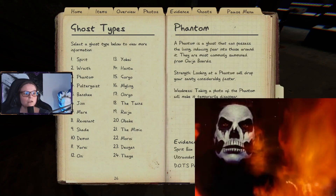A phantom is a ghost that can possess the living and induce fear in those around it. They are most commonly summoned via Ouija boards. Strength: looking at the phantom will drop your sanity considerably faster. Weakness: taking a photo of the phantom will make it temporarily disappear — so you can watch it through your camera.